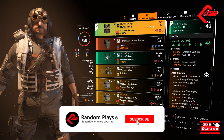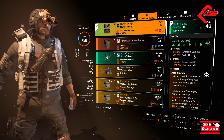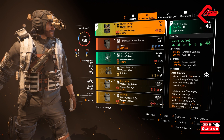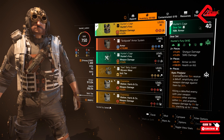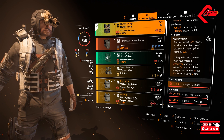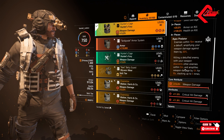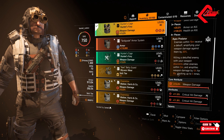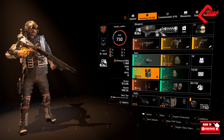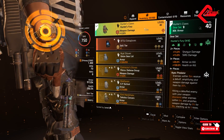Next thing, we will be going with the Hunter's Fury — this is our featured gear set. We will be having 15% shotgun damage and 15% SMG damage, both for 2 pieces. 3 pieces gives 20% armor on kill and 100% health on kill. For all 4 pieces, we will have the Apex Predator, wherein enemies within 15 meters receive a debuff amplifying your weapon damage against them by 20%. Killing a debuffed enemy disorients other enemies within 5 meters and amplifies weapon damage by 5% for 10 seconds, stacking up to 5 times — so basically 25%. For the Hunter's Fury, I have one for the mask, chest, gloves, and knee pads.